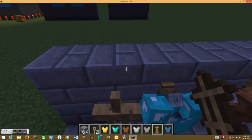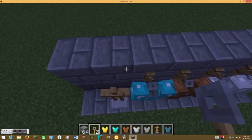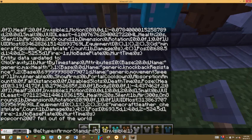First you need to place down an armor stand — a simple armor stand — and kind of sneak behind it and put a trip wire hook. Now you need to use the custom command. Let me remove this and show you the exact thing. Here it is.